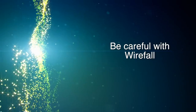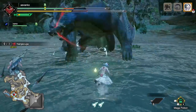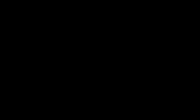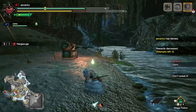Be careful with Wirefall. This applies to all players, self included, but one of the top ways you're going to die in this game is by abusing Wirefall. For example, an upset Nargacuga will do two moves in a row — if you get hit by the first one, just take the fall, lay down, you're invincible, and wait and slowly get up. Doing them two in a row is a good way to die.